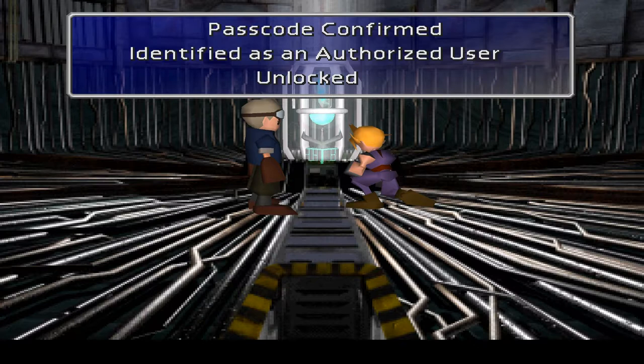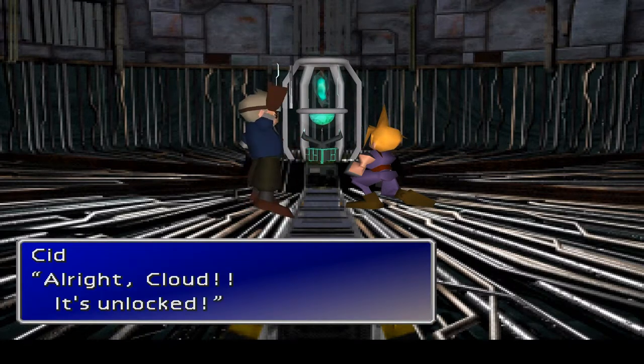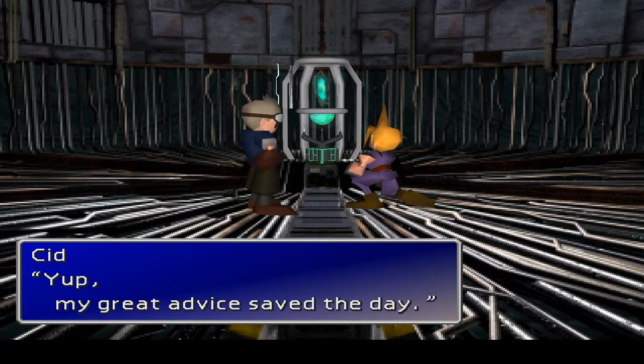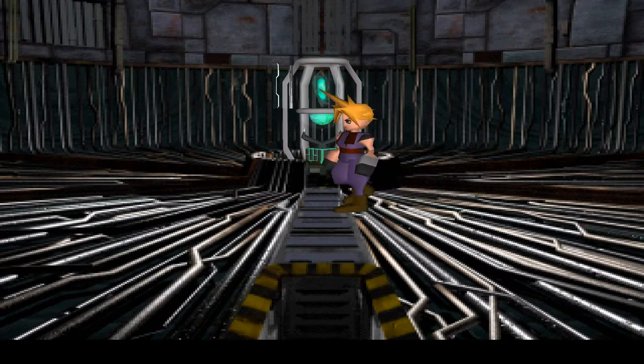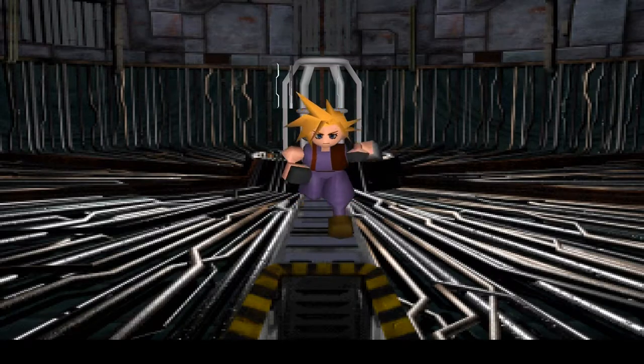Passcode confirmed! Identified as an authorized unit — unlock. So wait, what was that? OK, Switch, Cancel, Cancel. All right, fine — that's a thing. Cloud, it's unlocked. Sid says he saved the day — yeah, it was totally you, it wasn't me pressing Cancel instead of Menu. Menu wasn't even in there! Sid said press menu and menu wasn't even in there. Receive key item: Huge Materia!